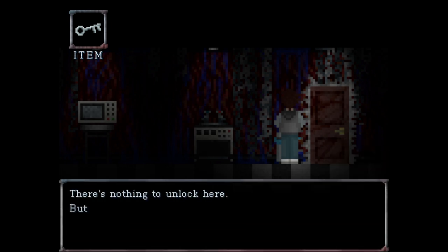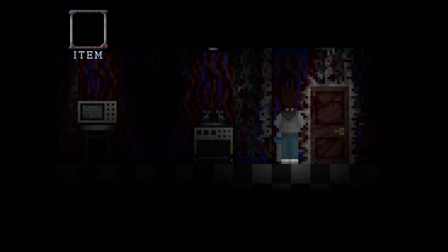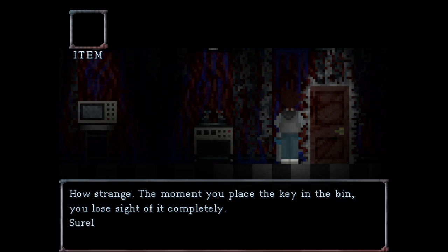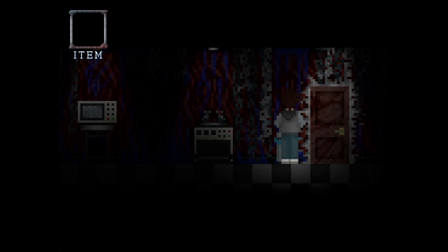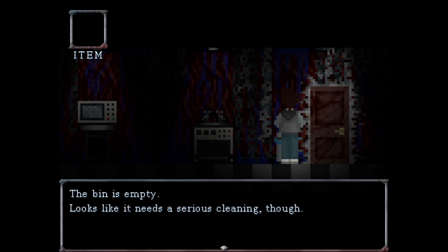Use a small key in the bin. There's nothing to unlock here, but you already left the bedroom — you probably don't need this key anymore. Throw the key in the bin. Get rid of it. How strange — the moment you place the key in the bin, you lose sight of it completely. Surely it can't have gone far. The bin is empty.